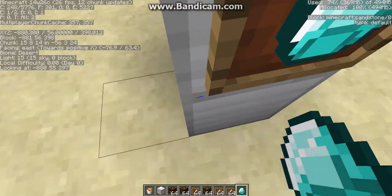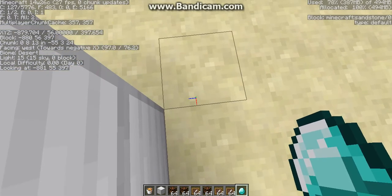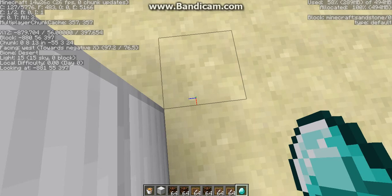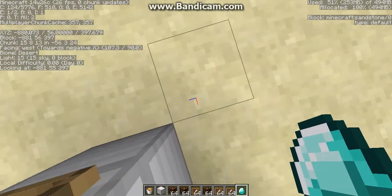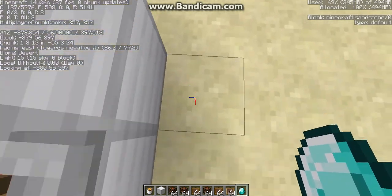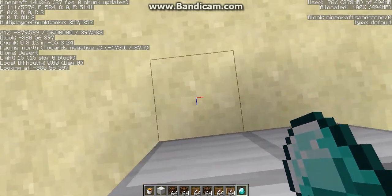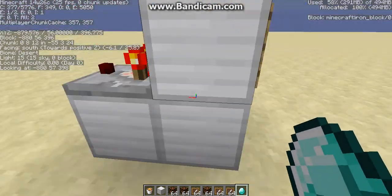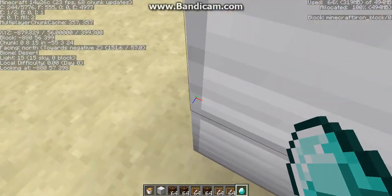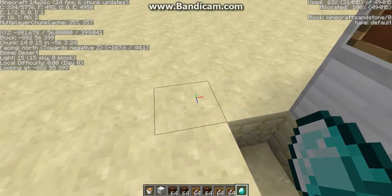The reason why this works is because of chunks. If you look at your F3 menu, two lines below your X, Y, Z coordinates it says 'chunk', and you see values like 0, 8, 13. When I move one block it goes from 0 to 15 — that's because I'm moving to a different chunk. So find an area that goes from 0 to 15, put the storage blocks on the 0 or 15 side, and the item frame is on the other chunk. That's about it — you can do this for anything.